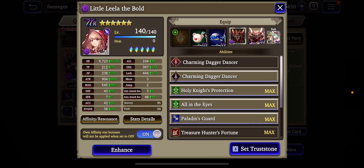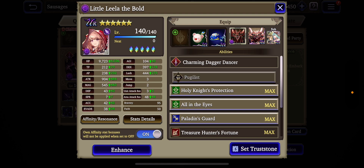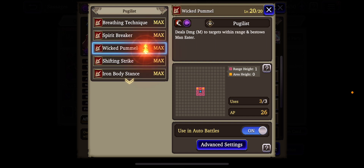If you long click on the unit, you'll see a Charming Dagger Dancer — that's her main job. You can choose paladin or pugilist. I'll pick pugilist for the point of explanation, and if you long click the job you can see that's a buff. Pugilist — this is a dark strike ability. Strike isn't slash, and it's neutral against strike, so we're trying to go for slash.